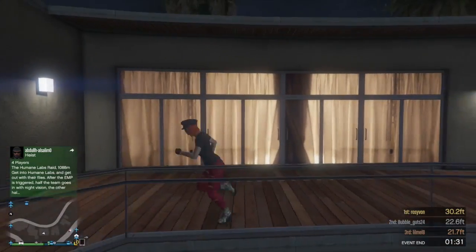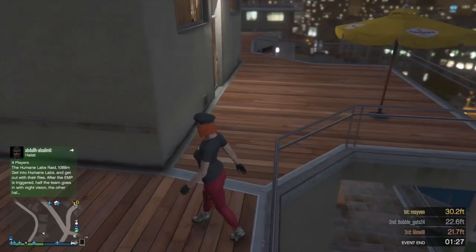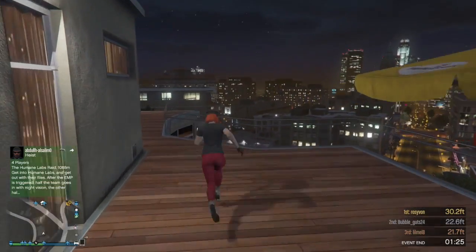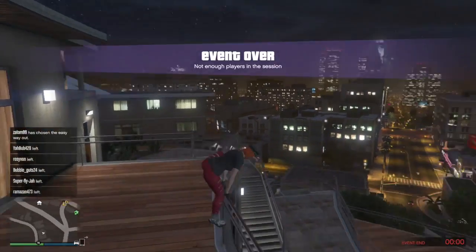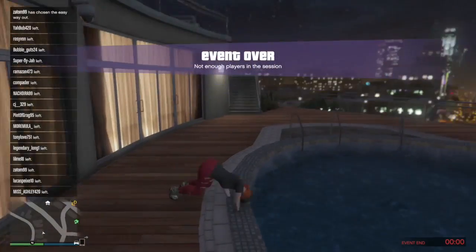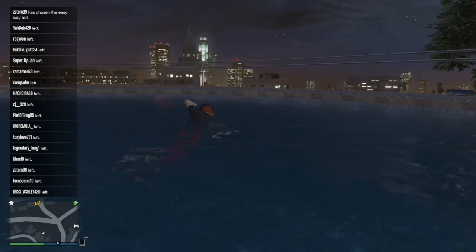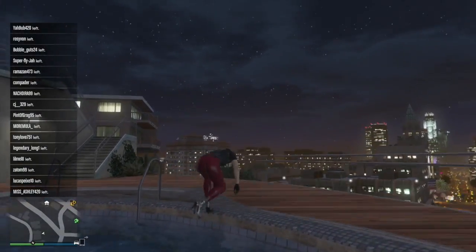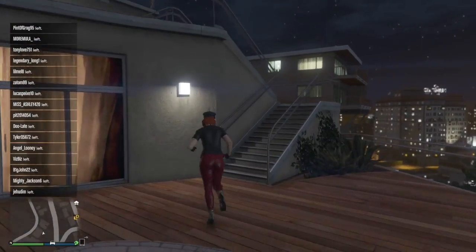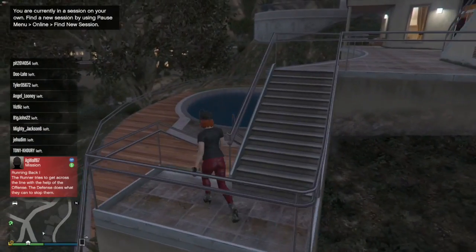So this is probably where we're going to be able to purchase mansions from. It's either this building — I'm assuming it's this one because this pool is also from the trailer — or it's the one next to it over here which doesn't have a pool. So it could be both; we could have the option of getting both of these.